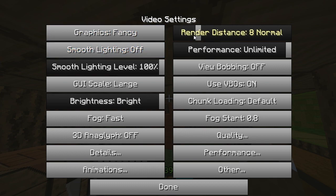I have my graphics set to Fancy. My render distance is usually at 8 since I'm recording for YouTube. I keep smooth lighting off because it decreases your FPS so much, so I just keep it off. My FPS is set to unlimited. I don't like bobbing.